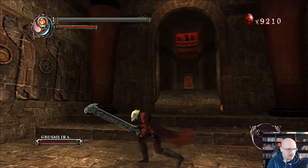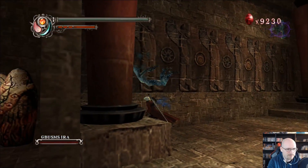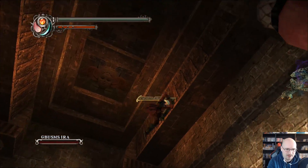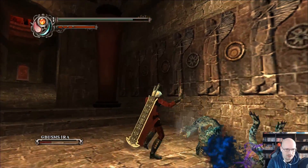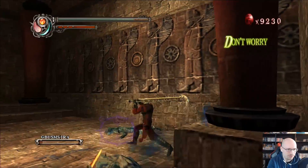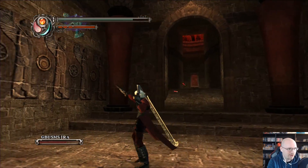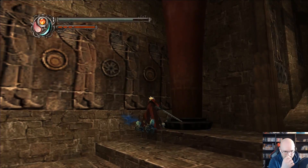These guys are going down pretty quickly too — they're not too bad, not with Vendetta level 2. Come on, where are ya? They're over here — ow. Just die, thank you. Come on, just come down from there. Is there another one over here? Yeah, they're over here. That should be the last one in this room.